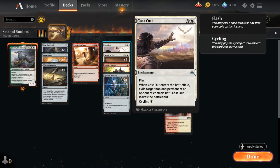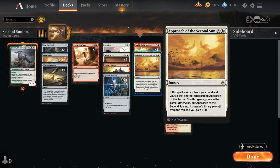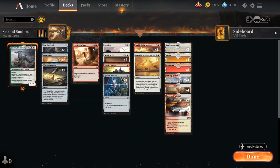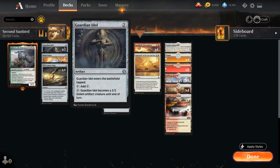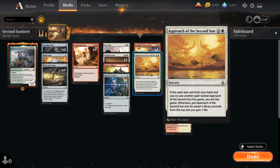At six mana we've got our full play set of Sunbird's Invocation, which is mainly here to combo with Approach but is also a nice card advantage engine. We've got very few cards we'd be sad to hit with a Sunbird's Invocation — sometimes we might hit a sweeper on an empty board, but for the most part we're playing permanents we're happy to play. Then of course the full play set of Approach of the Second Sun. Sometimes we can draw multiples and win the game that way without having to cast the same copy twice.